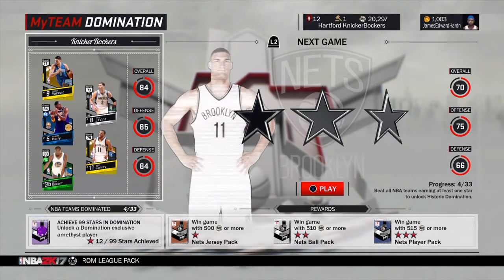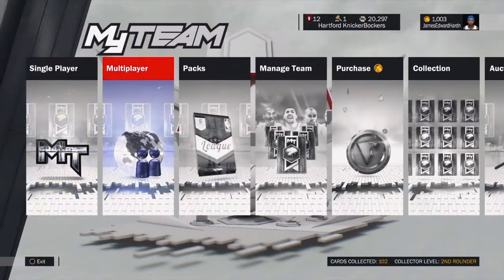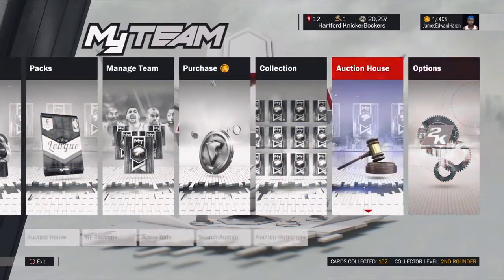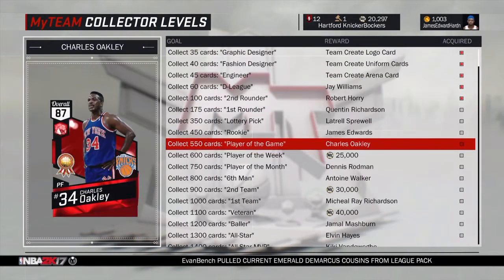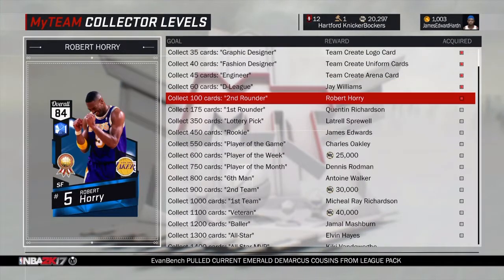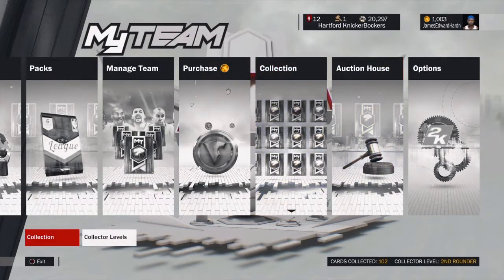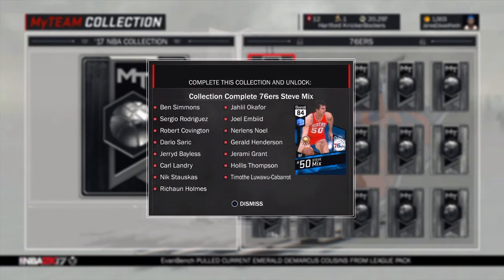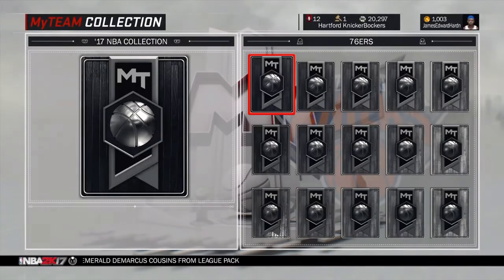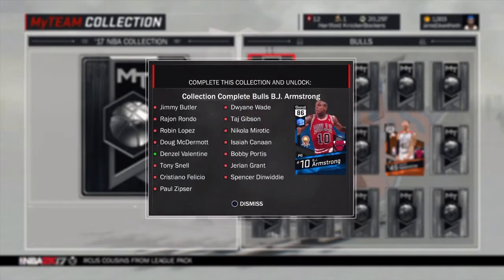Some silvers in this game are going for 2,000 MT or more, so that's around 3,000 to 3,500 MT a game, which really adds up. That 20K I have is from playing domination, and I still have 12 unopened packs. The other method is collector levels. For example, if you do the 76ers Steve Mix collection and sell Ben Simmons, you get a lot of MT. That Steve Mix card's overall will go down, but you could just complete collections and sell them — it's overpowered.